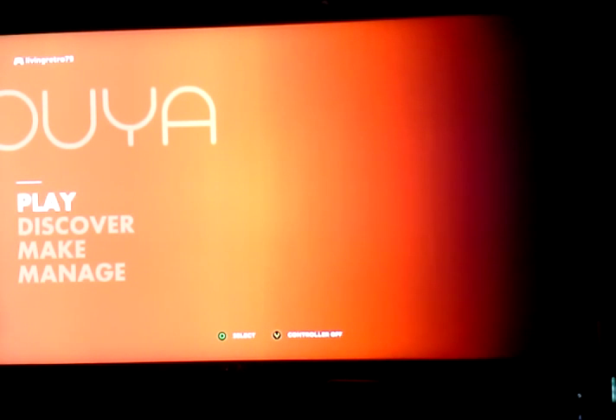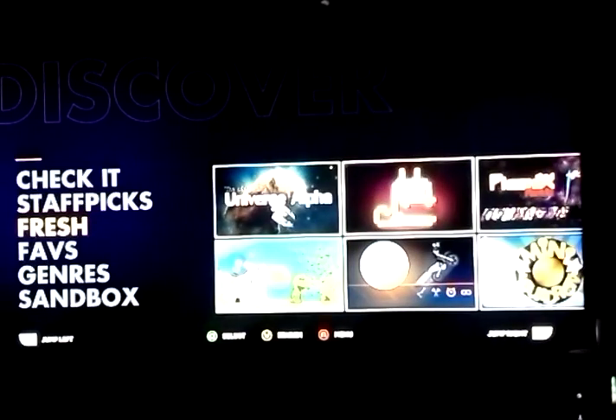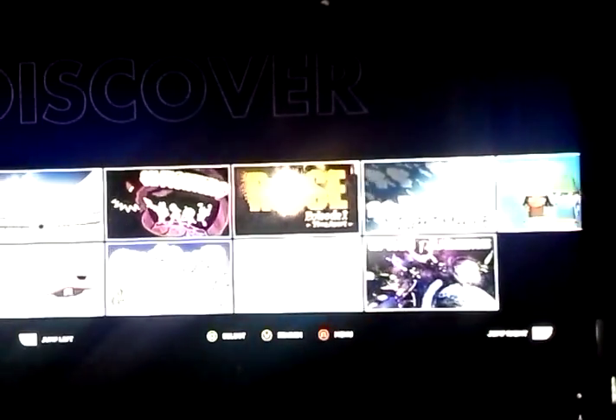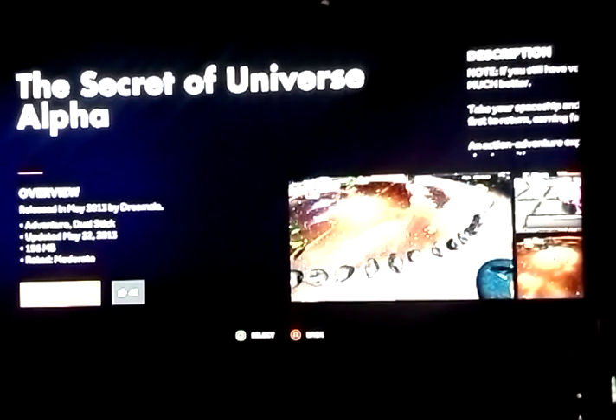The OUYA menu is okay, at least for what it is. I like to go in here to check out some new games, see if there's any new updates. It becomes kind of a pain - they've got a nice text-based menu and I wish they would just pop the games over here with a text-based menu and pop the icon next to it, then when I click on it I can see all the information. Hey, I might actually have to download that game.